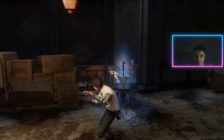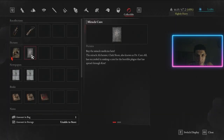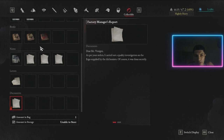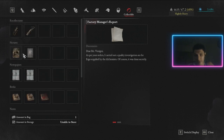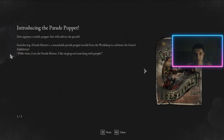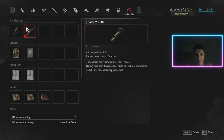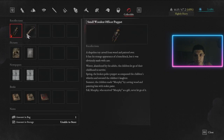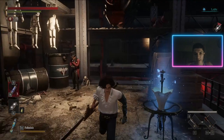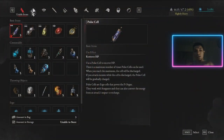Over here you have your collectibles — all the notes, papers, and pictures you collect throughout the map. If you want to go back and read them, you can press F on PC, or whatever button is appropriate for your console. Some quest items are also stored here, such as the Fade Whistle.